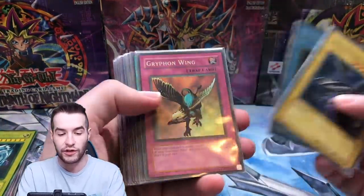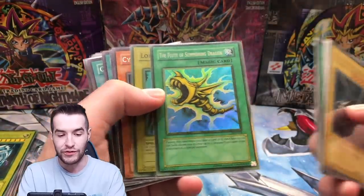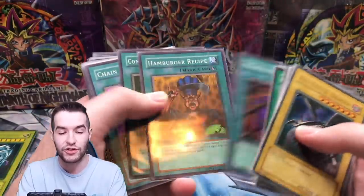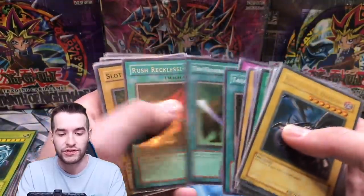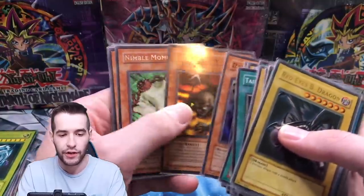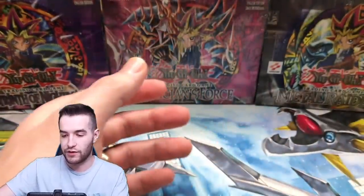We have the SDJ and the Relinquished. Here are the foils from those decks — there's a super faded Flute and a super faded Lord of D. Wow, that's crazy. And here's our Magic Ruler — not Metal Raiders — Magic Ruler First Edition set. This is an entire Magic Ruler set, so we have all the cards here. No Mobile Manga and UFO Turtle — okay, that's part of it — and here's the rest of the set.